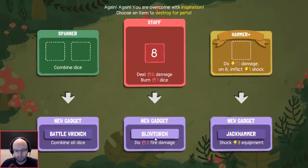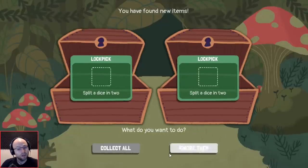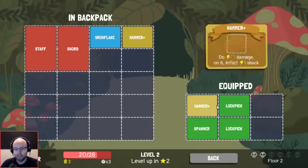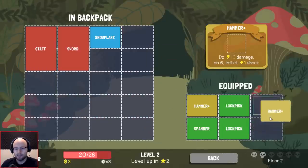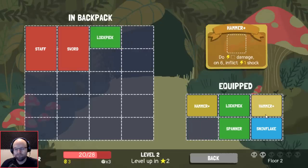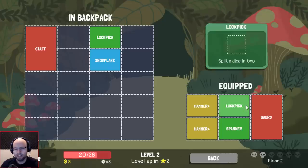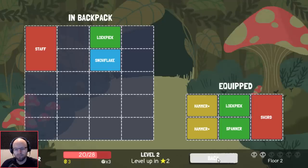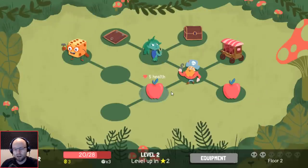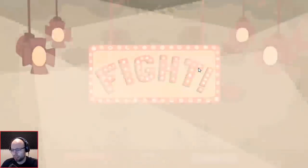Give me plasma gun, please — and yes, I will take blowtorch. Thank you. Small equipment please — lockpick, collect all, absolutely. So what do we like now? I think we get rid of lockpick and sword, I guess. Honestly, I love Dicey Dungeons — certainly top 10 game of the year for me.